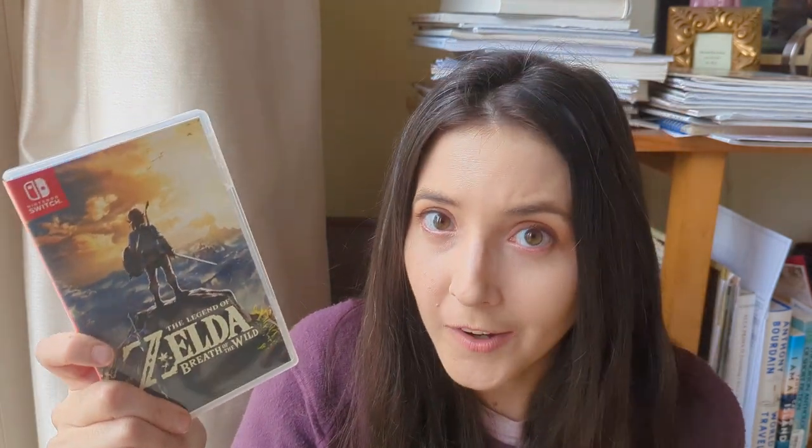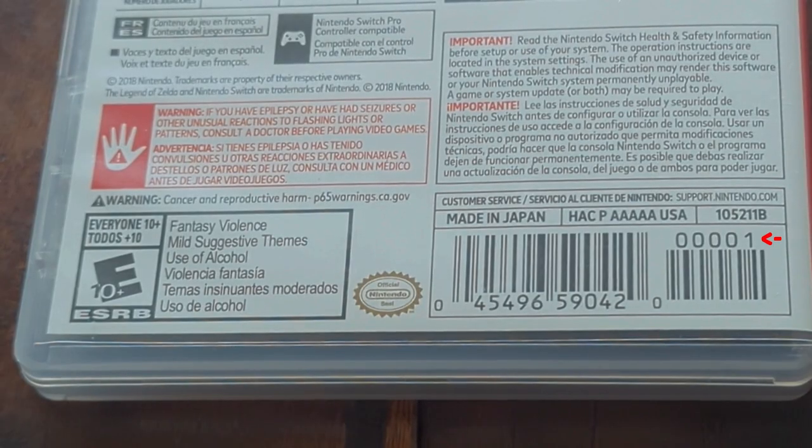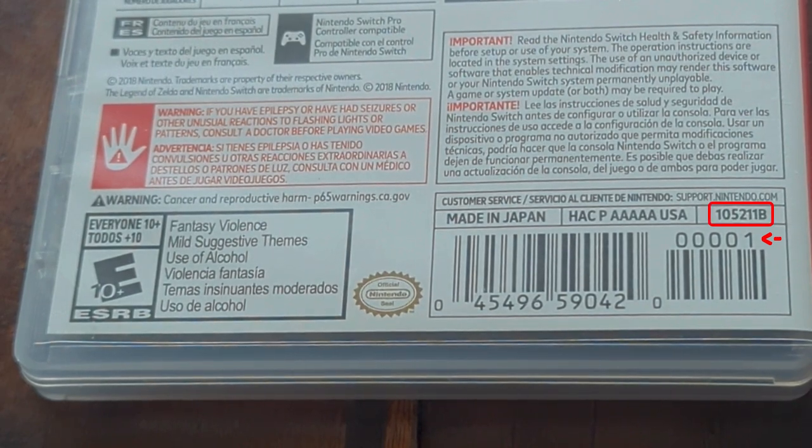In my last video, I shared the method to identify if your game card is revised or not, and that's just by checking the serial number on the back. Unfortunately, you can't always tell what revised game card you have according to what's on the case. So if we take, for example, this copy of Breath of the Wild — look at the back cover here — you'll notice that the code just above the barcode ends with a 1 and the code above that ends with a B. That's how you identify this as being a second revision or second press game.